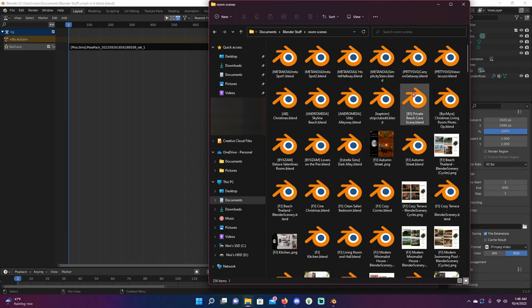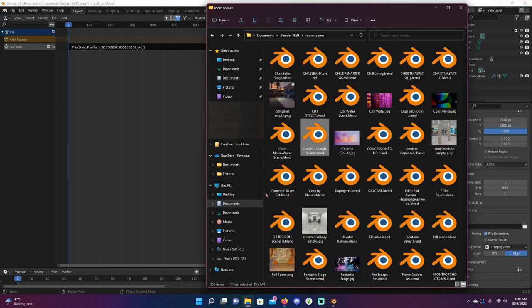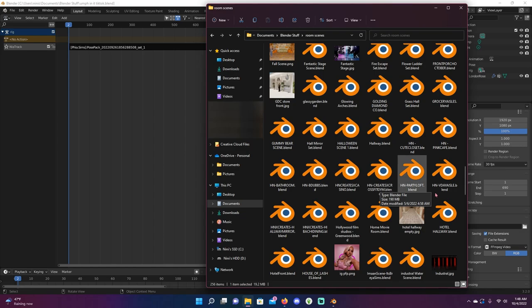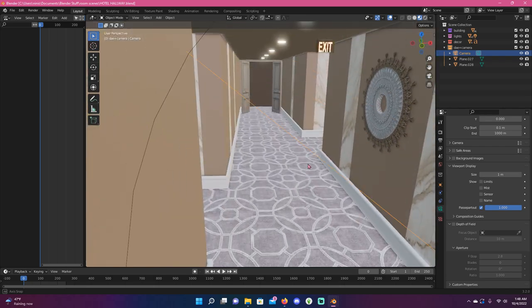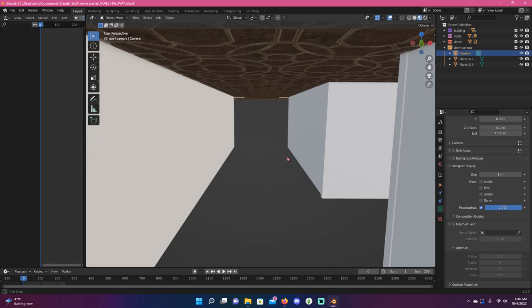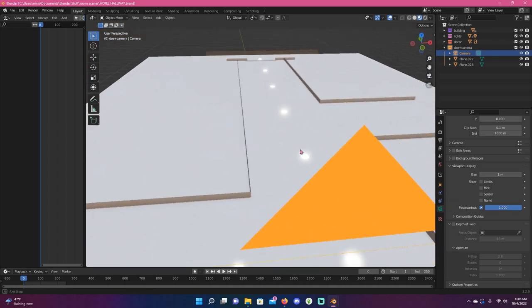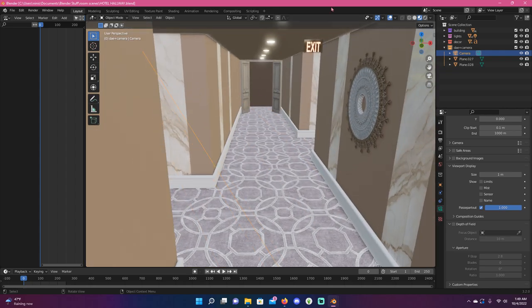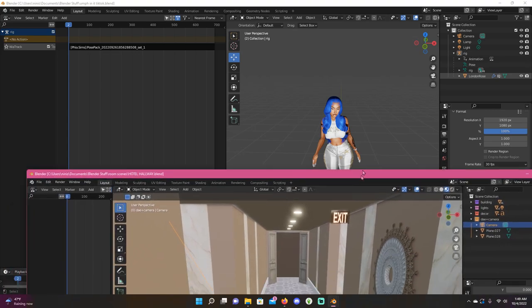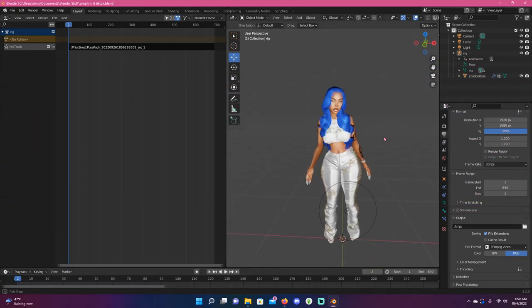For scenes, you can find a lot of Blender scenes on Tumblr — I found every single one of these scenes from Tumblr. Majority of them are usually free, but some I did pledge to creators for because they're just that good. I might end up using this background because it kind of goes with her outfit — the beige and white. The blue is very out there but it just adds a little oomph.